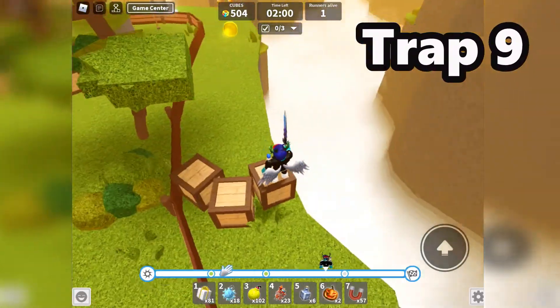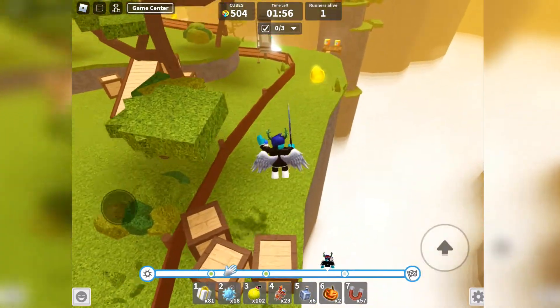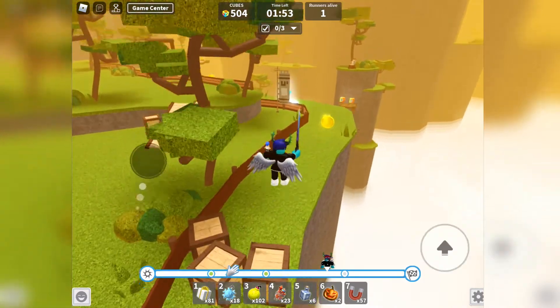The 9th trap will see a small but deadly log thrown at you. Stand on or behind the crate to avoid a nasty injury.